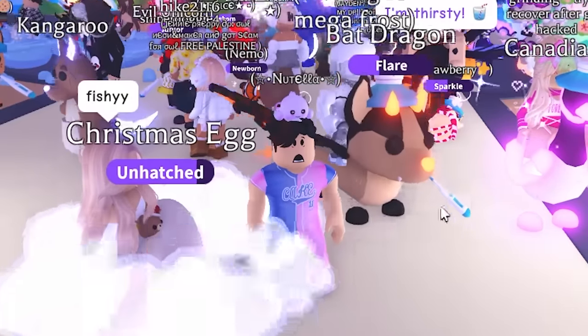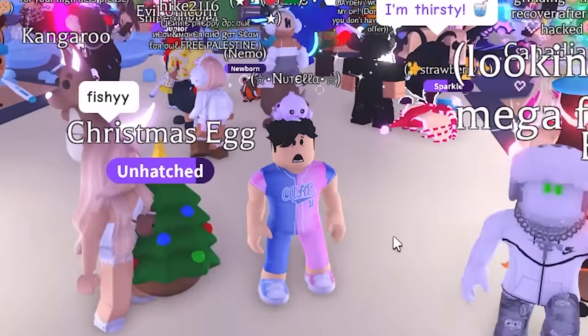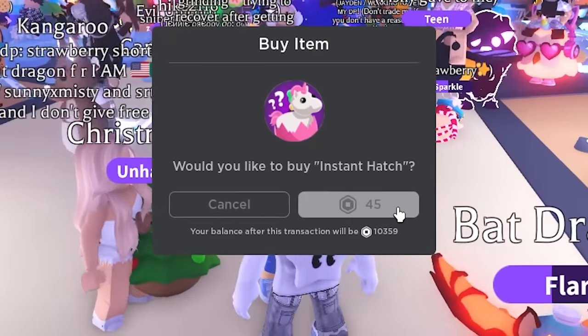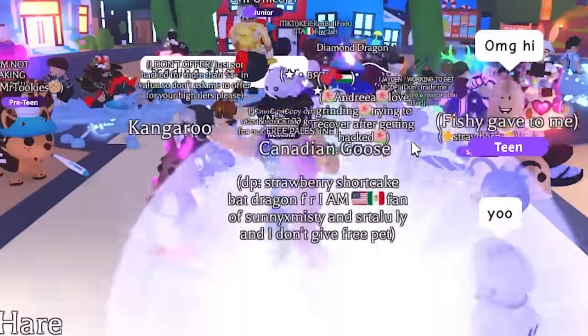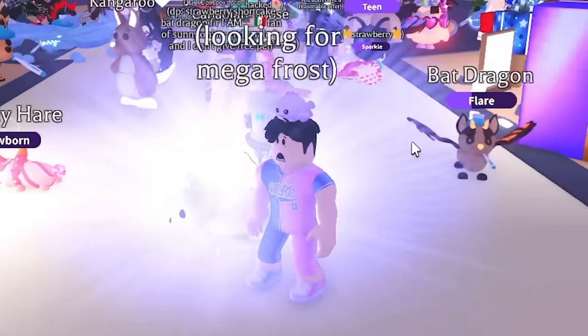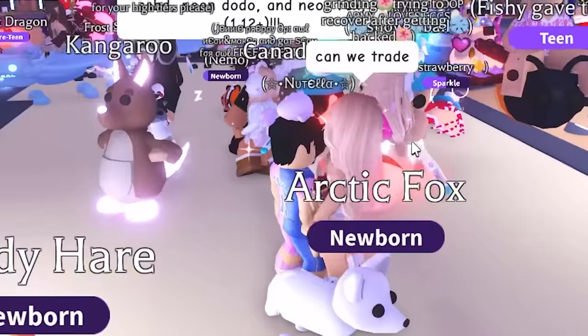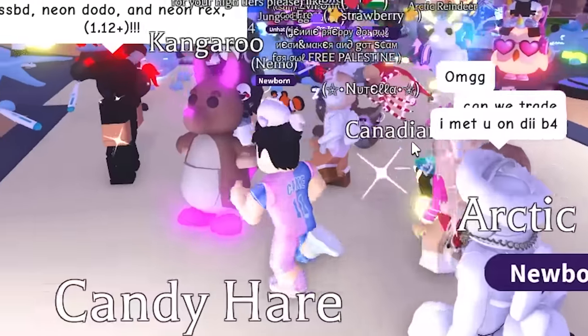You know what we should do? We should start this challenge off by hatching a green egg, and whatever we hatch from this egg, we're gonna start trading that. Imagine if we get the Arctic Reindeer - that would be the craziest thing ever. But there we go, first item we're gonna be trading is the Arctic Fox. No green at all in the pets or the video ends. Starting now.